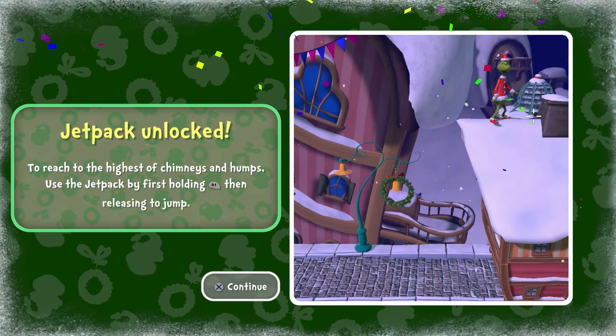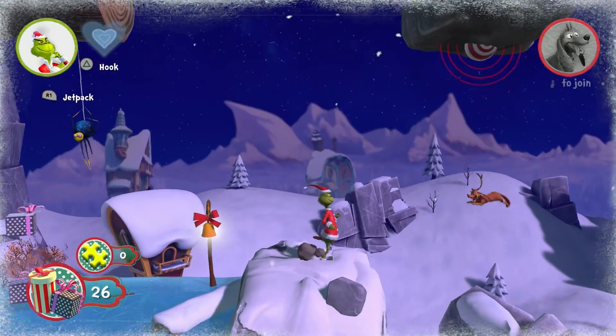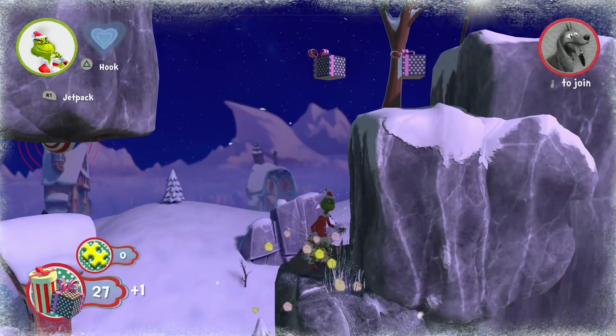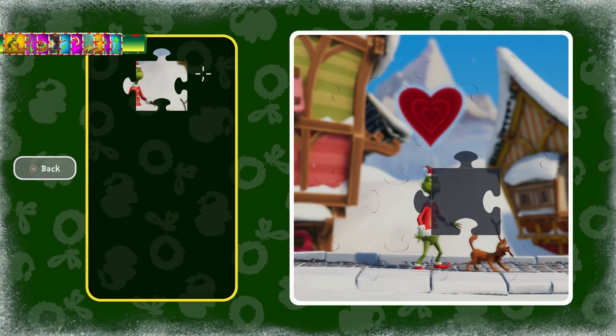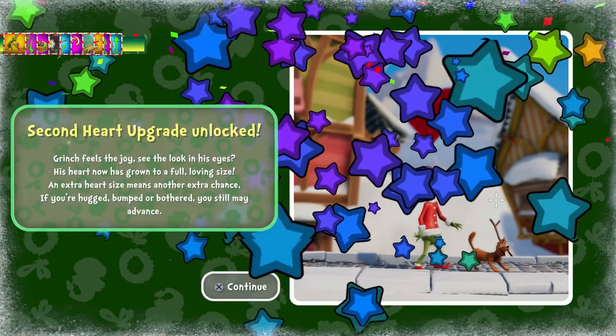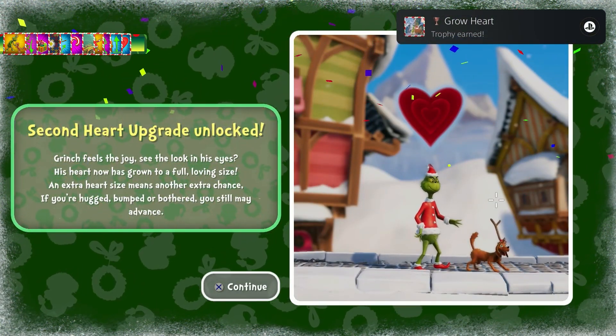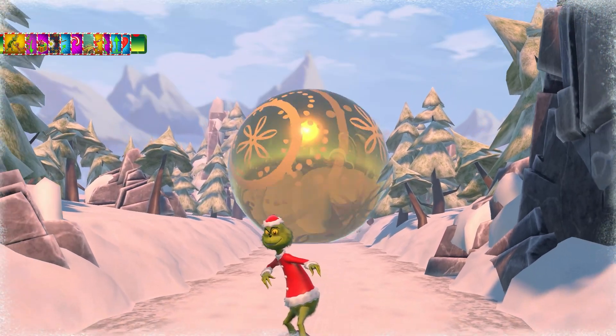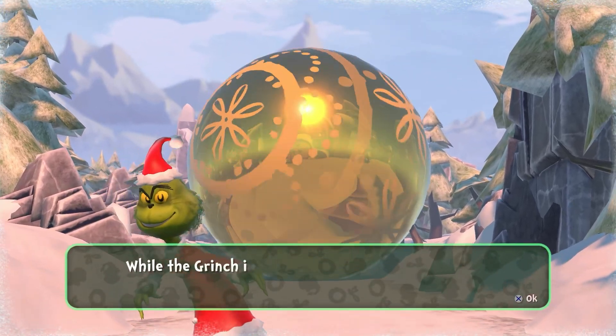I went back to collect more of the missed puzzle pieces off screen so that we can instantly start to finish the puzzle for the jetpack upgrade. The jetpack would be used in the next level — upon using it, the trophy Jetpack pops. We would complete the next two levels, and upon doing so, we finally have enough pieces to grow the Grinch's heart for another trophy, giving us the ability to take three hits instead of two.